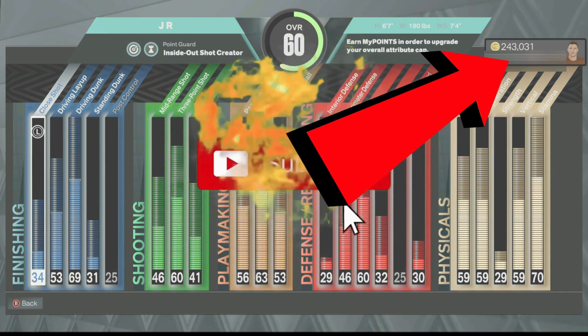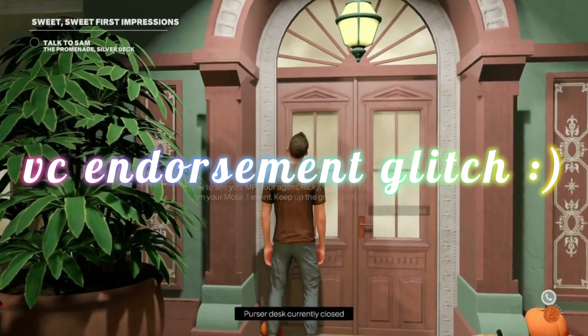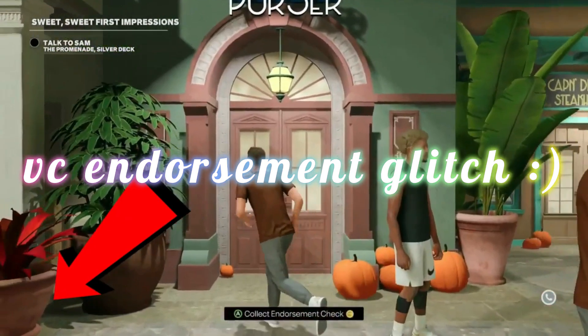Drop a like, drop a sub, turn on notifications, and with that being said, I'm going to go ahead and get right into the video. I'm going to be showing y'all boys this insane VC endorsement glitch.